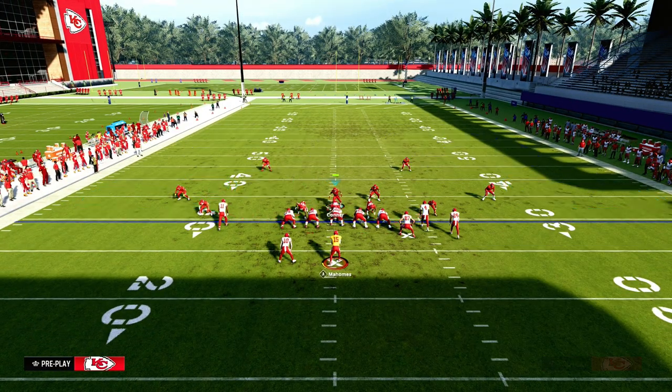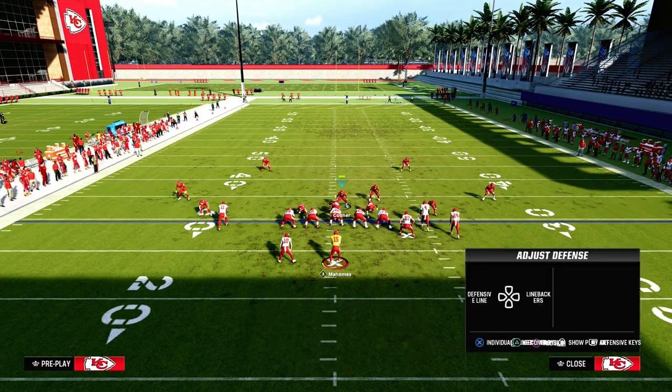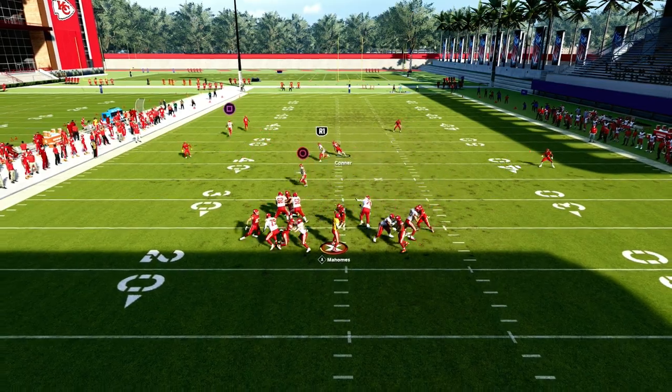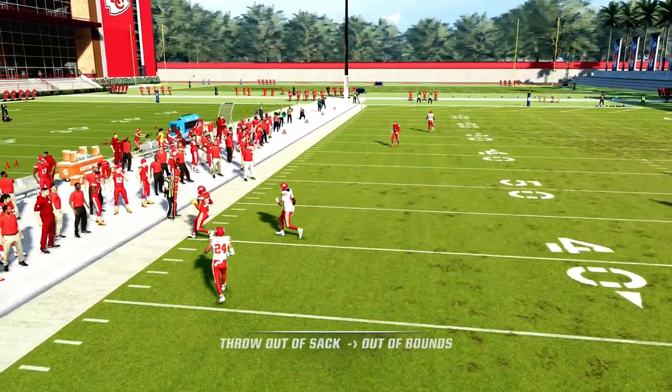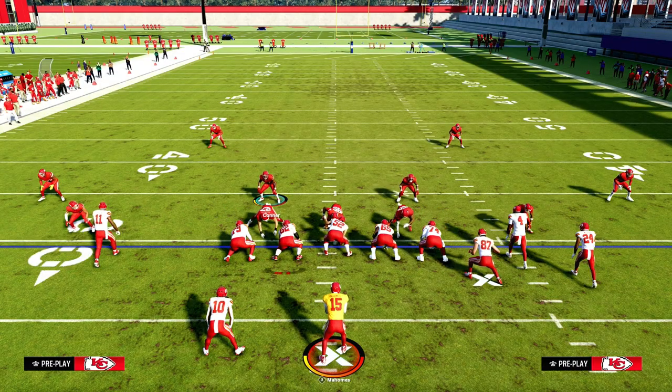In a gun bunch formation you'll see a bit of a difference. We can blitz this guy, but basically if they block seven, oftentimes they're going to be able to pick you up. That is the one downside to the defense, but really this is the best way to get pressure in the game.